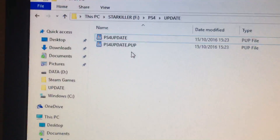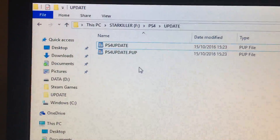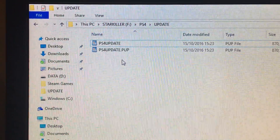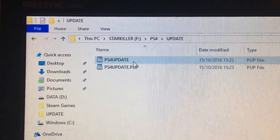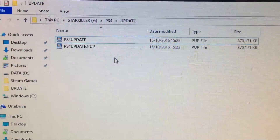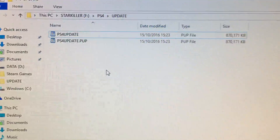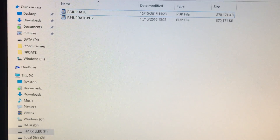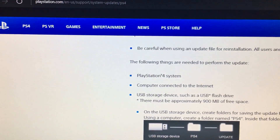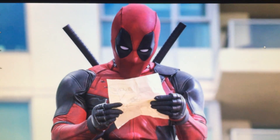I don't know why people are saying to put .pup in the name — you don't need to. If you've got this far and it's not working and you're scratching your head, make sure there are no spaces in between. I can't show you and I feel quite guilty about that, but take my word for it: 'PS4UPDATE' without the dot, without the PUP. I hope this helps. It certainly helped me, so I'm sure if it worked for me it'll work for many of you. Thanks for watching.